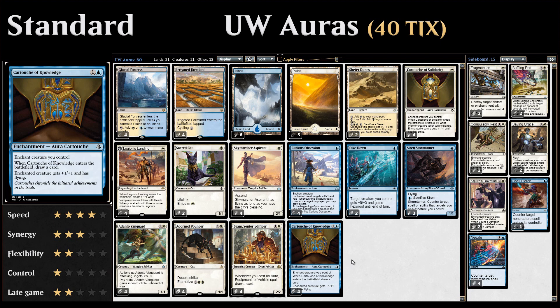The last enchantment in our deck is Cartouche of Knowledge — two mana to give the enchanted creature +1/+1 and flying, and when the cartouche enters the battlefield we get to draw a card, so it replaces itself.